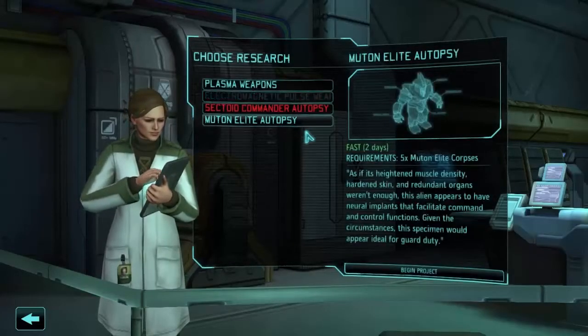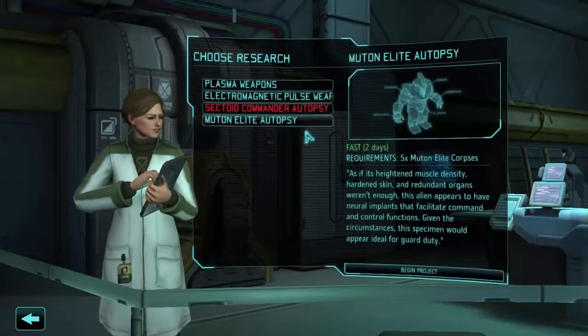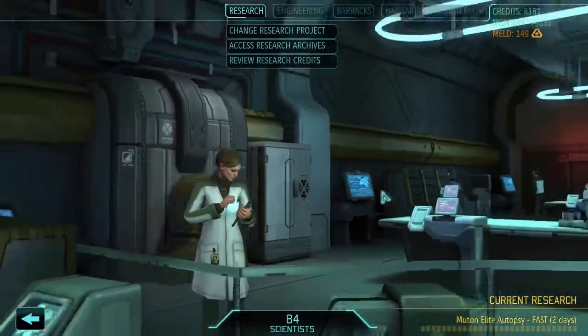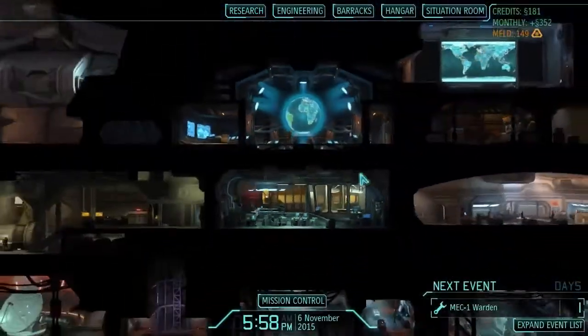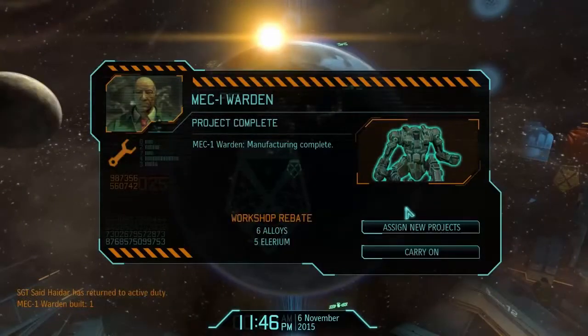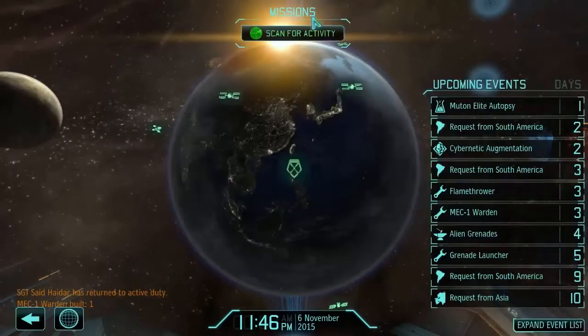We're going to do a Muton Elite autopsy. Since we already have a Muton Elite captive, we can probably get a really nice benefit out of that. So we will begin that project and see what happens. With that done, let's scan for activity some more. There's our first mech body done — we've got six alloys and five Elyrium back. That'll be handy.